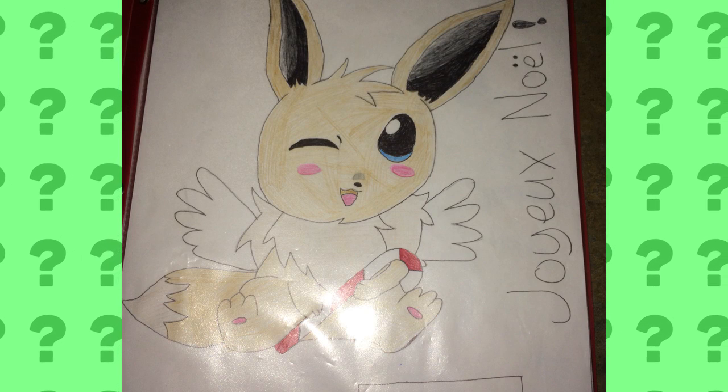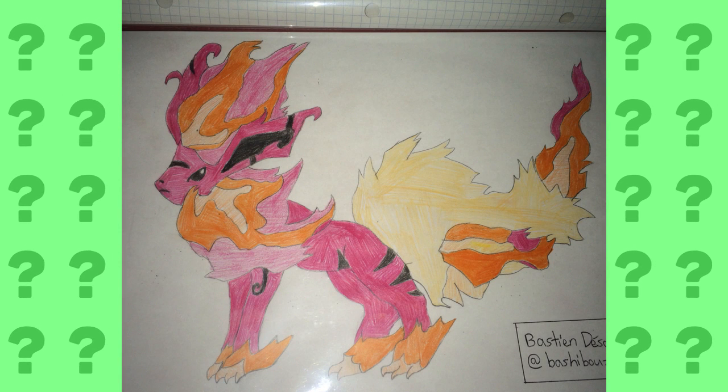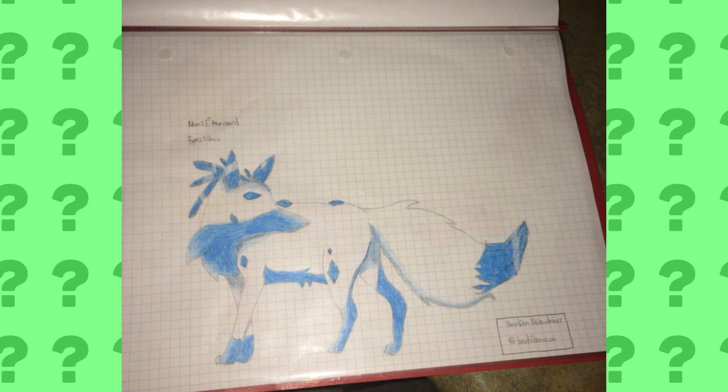Next up, we have three drawings by Lemon Cow, which each look really cool. One looks to be an Electric type, one looks to be a Fire type, and the last one looks to be an Ice type. They're all really well put together and I think they look just fantastic.